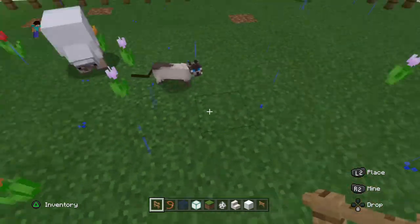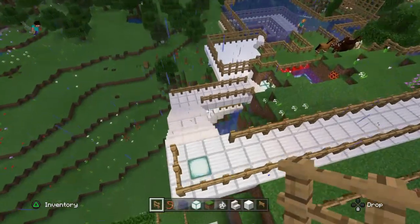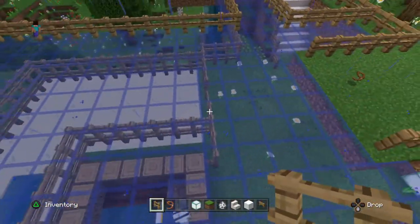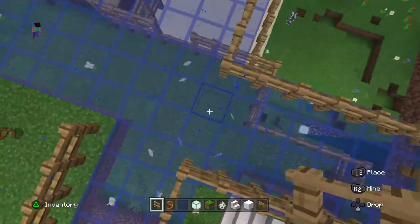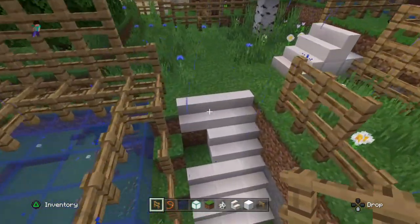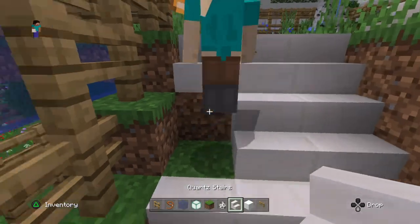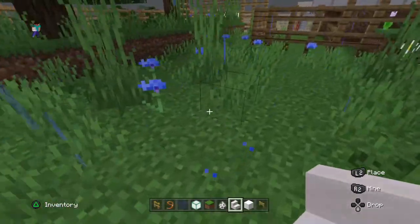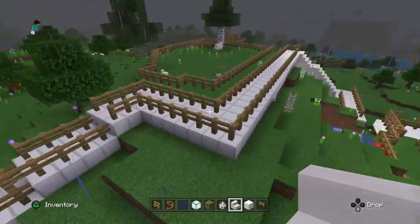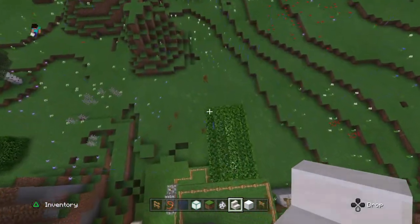We've got a sheep, we've got some cats, and then if we go over here we've got a polar bear area. This is where they can take shelter and play, and then they go up the stairs. There's also an area where they can play — we've got some grass. Up here I found a chicken as well!